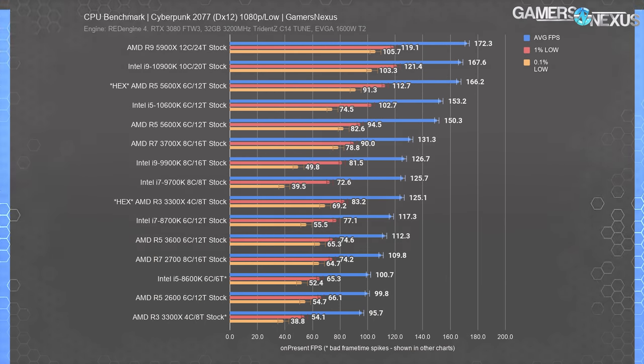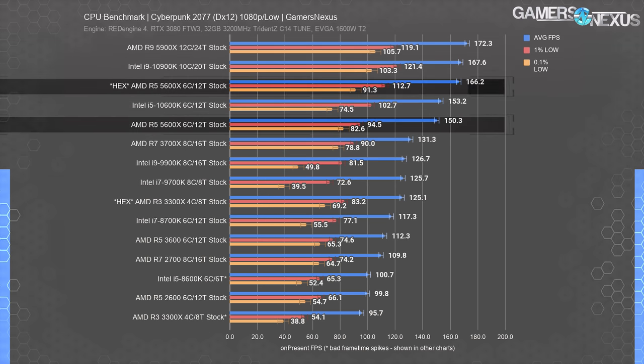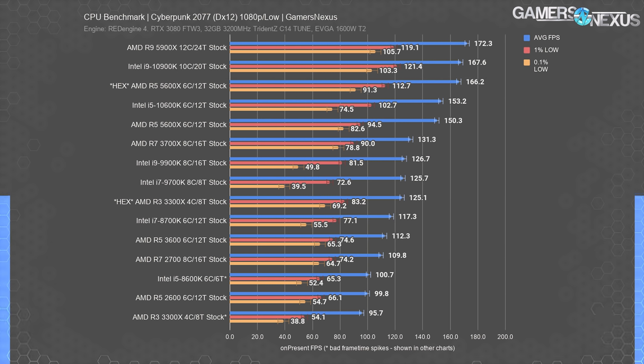Here's 1080p low—this is where we'd expect the most differences to emerge, even on higher-end AMD parts, because we're becoming CPU-bound. Although 1080p low is useful for CPU benchmarks, it's not realistic to play at these settings, especially on $300-plus CPUs. You probably have a GPU good enough to run at higher settings. The 5600X shows a 15 fps gain from 150 to 166—about 10% movement—but that turns to 0% at 1440p medium, so don't worry about it if you're more GPU-bound or running higher resolutions.